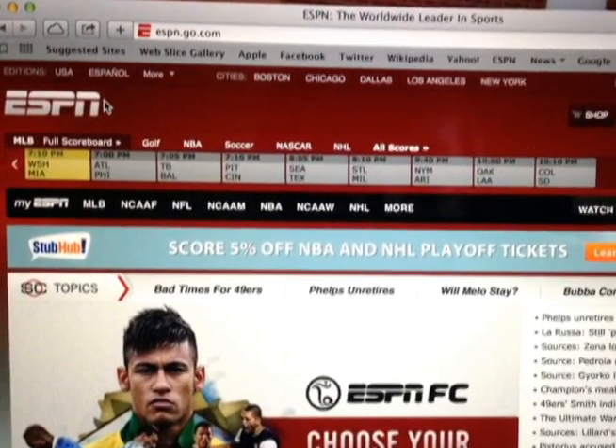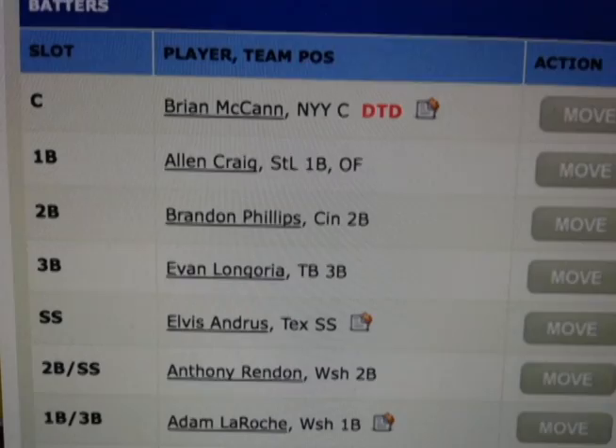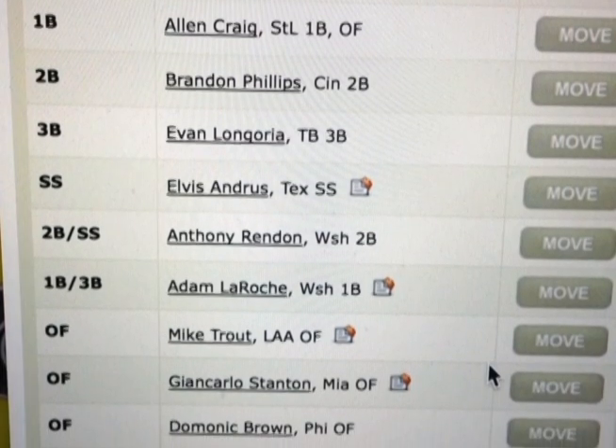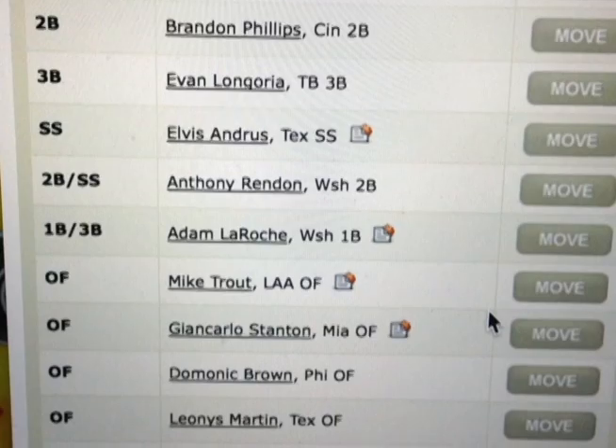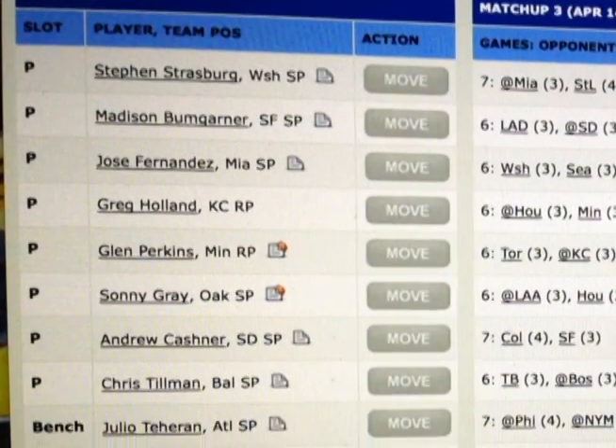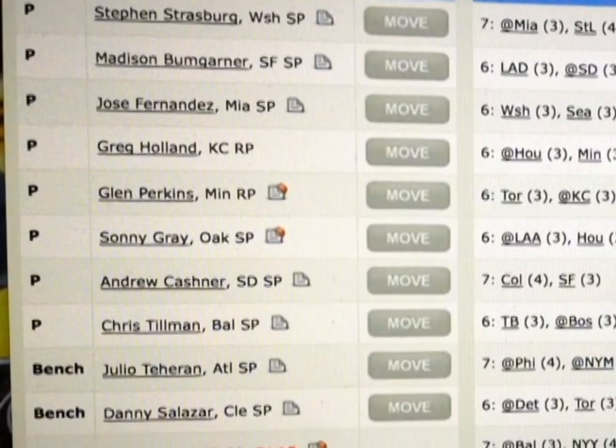The typical ESPN.com fantasy baseball league has all the typical major league positions, just with five outfielders instead of three, and two flex positions for the infield where you play either a second baseman or a shortstop, and a first baseman or a third baseman. It also has eight pitchers, which can be a mix of starters and relievers.